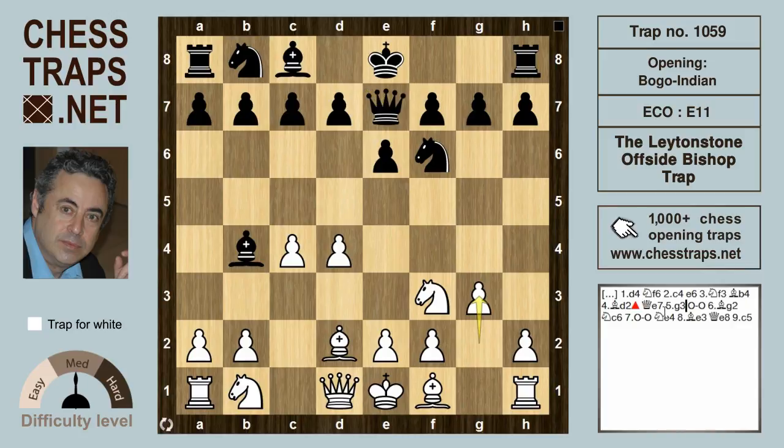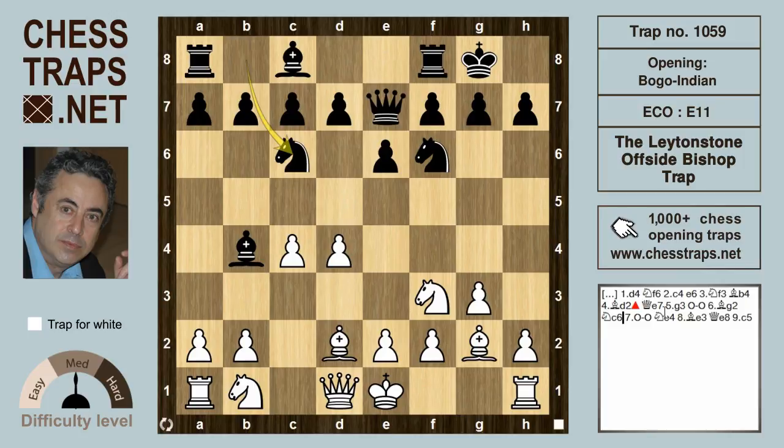After Qe7, White might try g3 and not swap off on b4. Black might castle, then Bishop g2, Nc6 — these are all very reasonable, practical moves. And after castles here, Black might be lured into making a mistake.